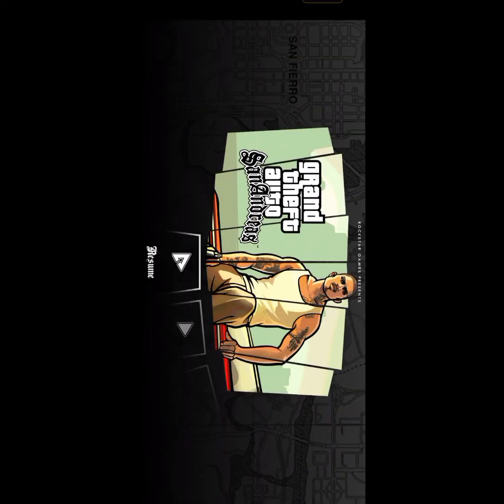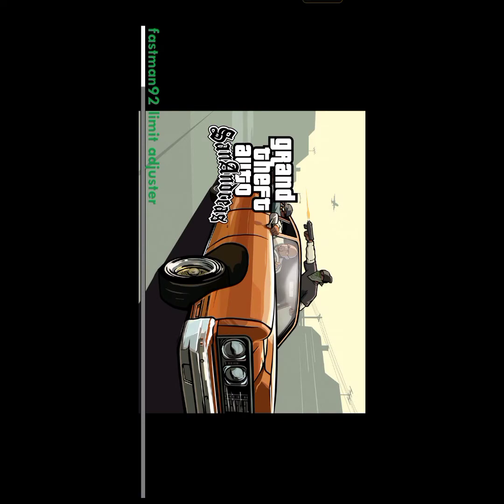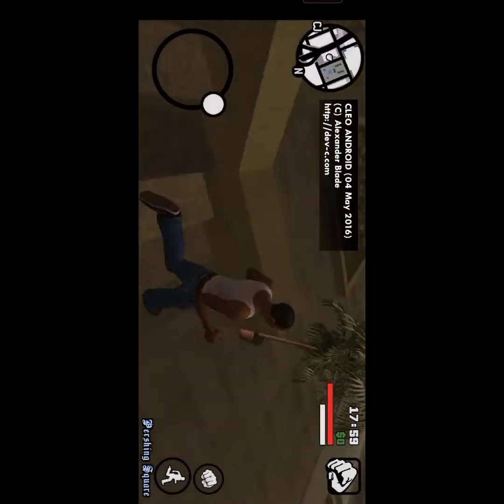Now we will open GTA San Andreas. You can load the game. You can download the link in the description. You can download the bodyguard. Let's see the game. We will get to the police.